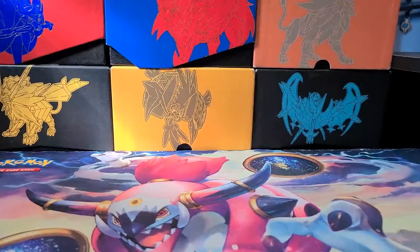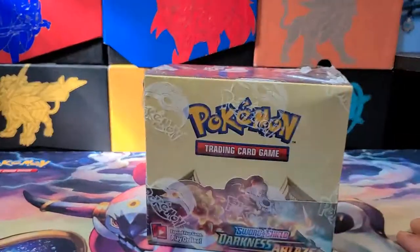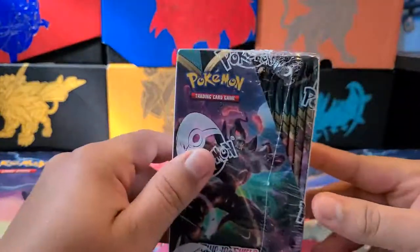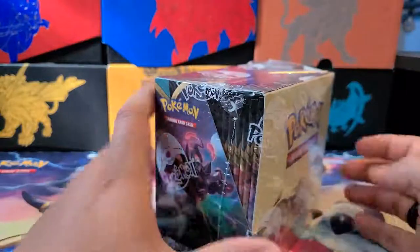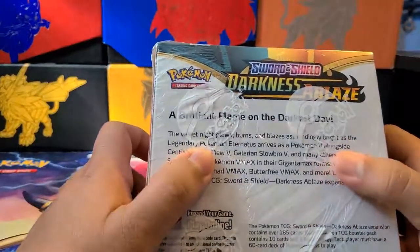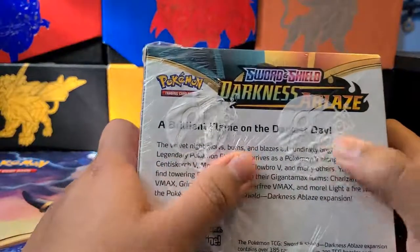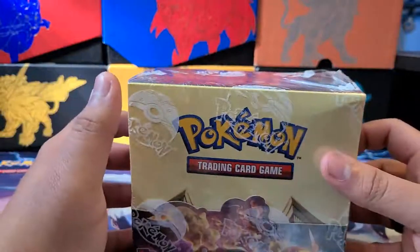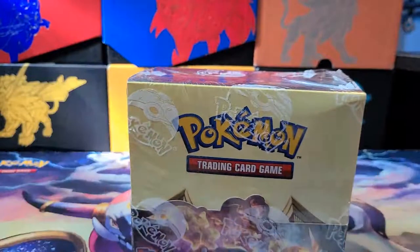Hello! Welcome to another TCG opening of Solar Shield Darkness Ablaze, the new set everyone's been hyping for. It's interesting and looks cool. The main focus is that Charizard, though. The box looks cool — a brilliant flame on the darkness day. 36 packs of probably awesomeness. It's a new set, so let's crack open.